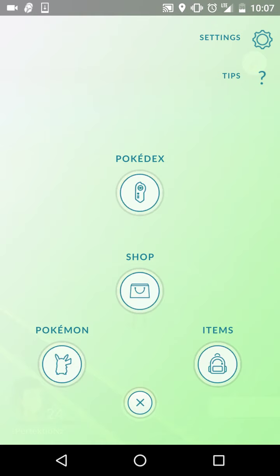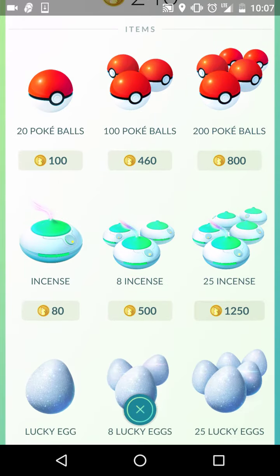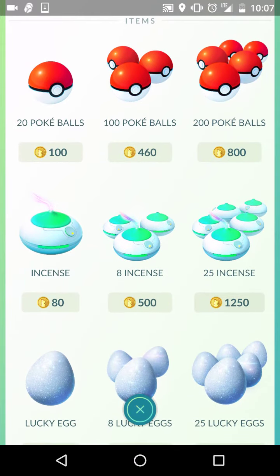I hear a lot of people talking about how they buy Pokeballs. I've never bought Pokeballs — I don't see the point in spending coins on something as disposable as a Pokeball. With the new catch rate, you can throw 5-10 balls on a Pokemon that's less than 500 CP.